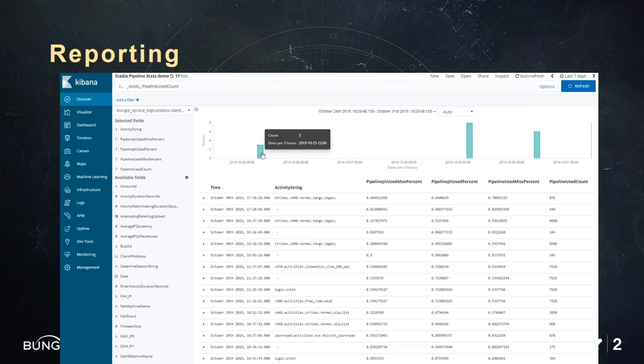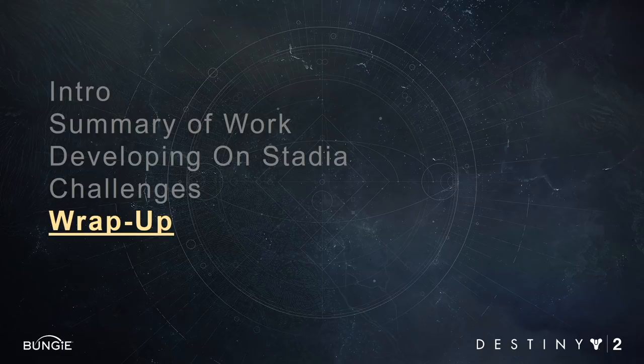While this plan for our pipeline cache is acceptable, it's by no means perfect, and there's some risk that we miss things and hitches get through to the user. So to combat that, we built a monitoring system. Anytime a tester or developer completes any activity on Stadia, we upload data about pipelines. We track different types of cache hits, cache misses, and the speed of both. We have a dashboard for viewing this data so we can deep dive into the results, and we have alerts built in if we exceed thresholds.